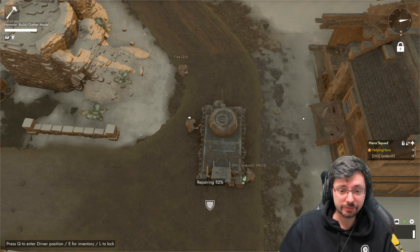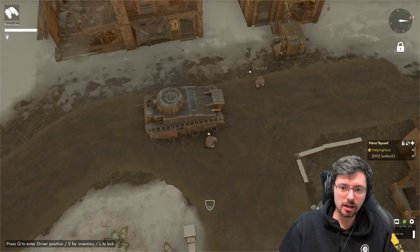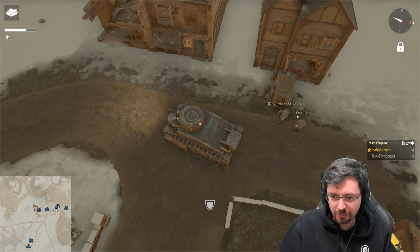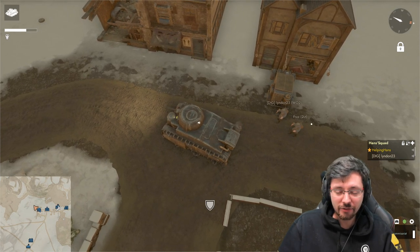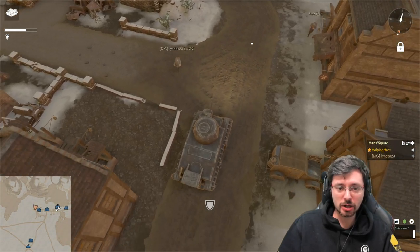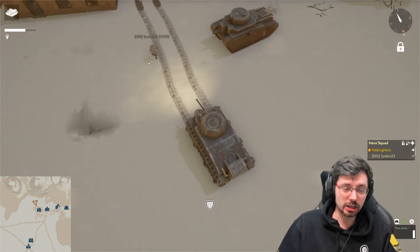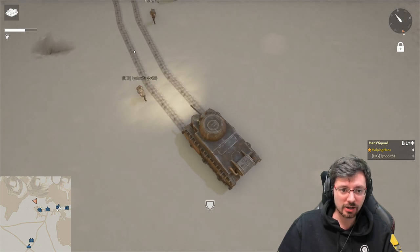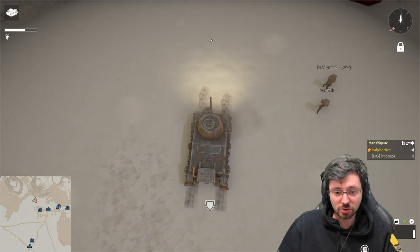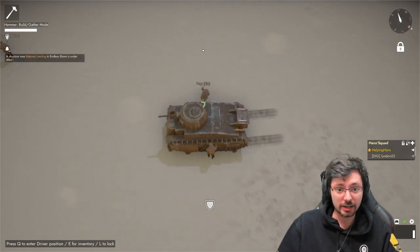The next threat is the sticky bomb rush — probably the most common thing you'll see. You can clearly see when infantry are carrying sticky bombs in their hands. If you see that, always try to drive away and keep your distance. As they rush from the front, reverse away and keep a clear line of retreat. Your gunner should be shooting them and the commander should be using their pistol. Once a sticky bomb connects you can't dodge it, and it can cause fuel leakage or damage your tracks. One sticky bomb that penetrates can deal about 19% damage, so a few connecting at once can quickly destroy you.